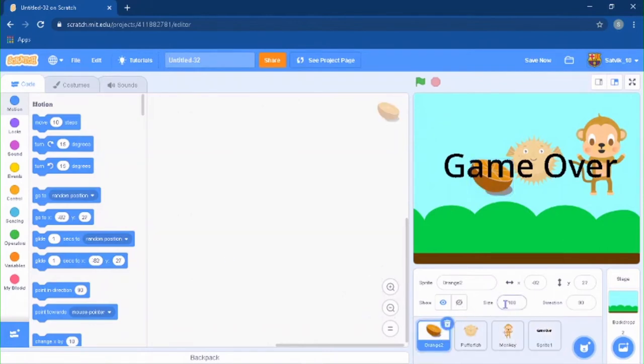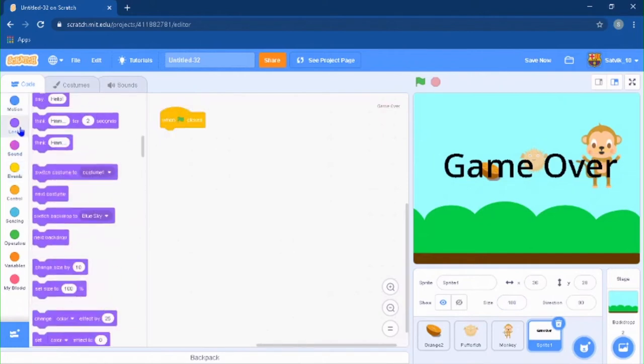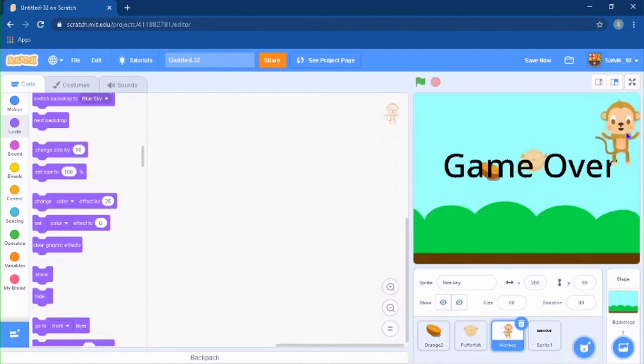Set the size for the orange to 50, the pufffish to 50, and the monkey to 80. Go to your game over sprite and add a 'when green flag clicked' block with a hide block so that as soon as the game starts, the game over text is hidden.